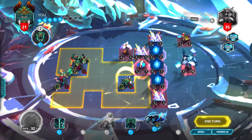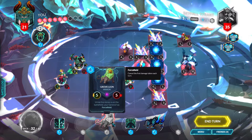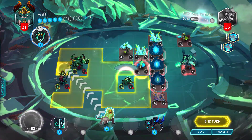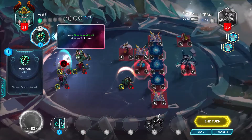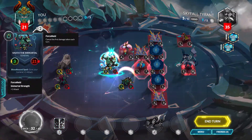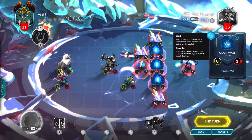The windstrike has flying anyway, so that's annoying. I'll just play the Grovelion back here, move myself forward, and do my bloodborne spell to kill the windstrike. We'll attack — he'll draw a card but not much I can do about that. Go forward and attack, then end our turn.